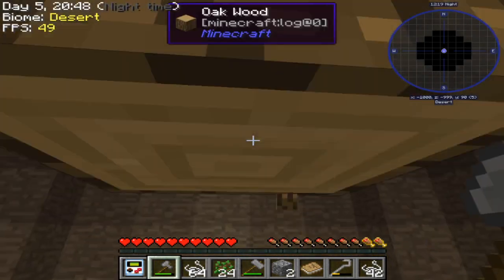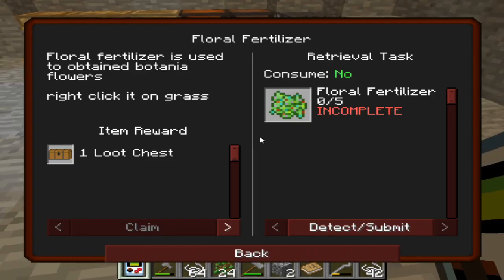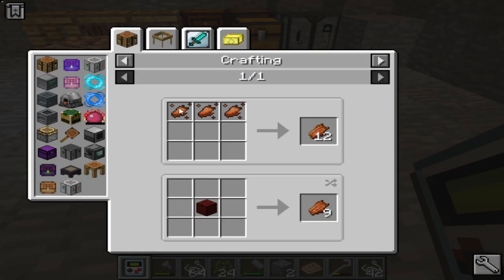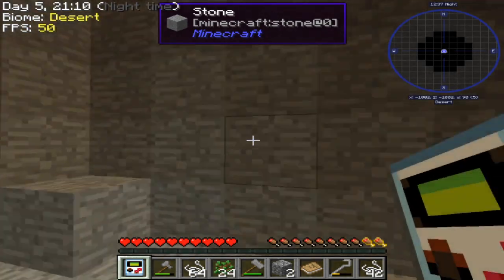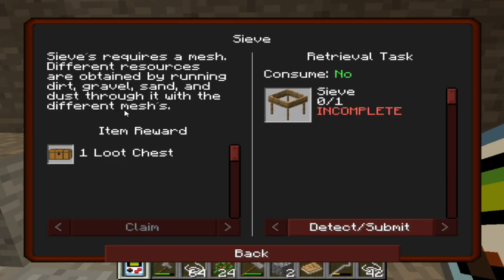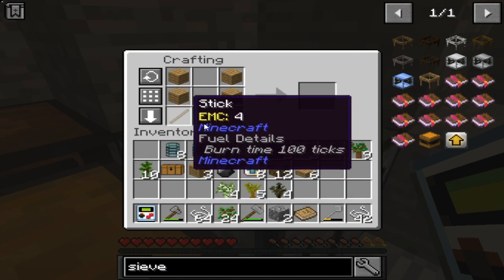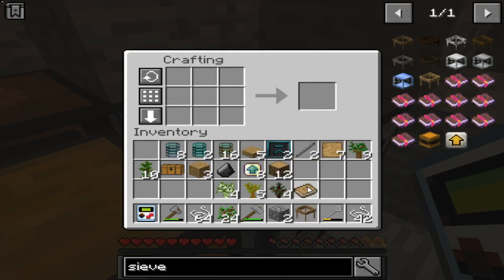Almost two stacks of string — I'd say that's pretty good! What are you supposed to make a mob farm in this? I'm gonna have to dig out an area — that's probably what I'll have to do. First I'm gonna make a sieve though, because sieves are really cool. And boom — see, look at how cool that is!